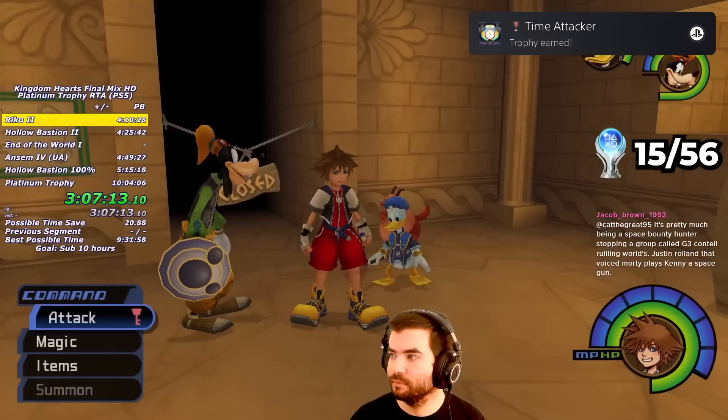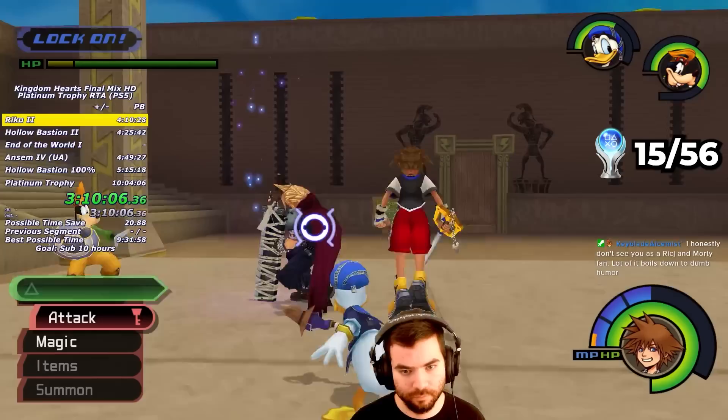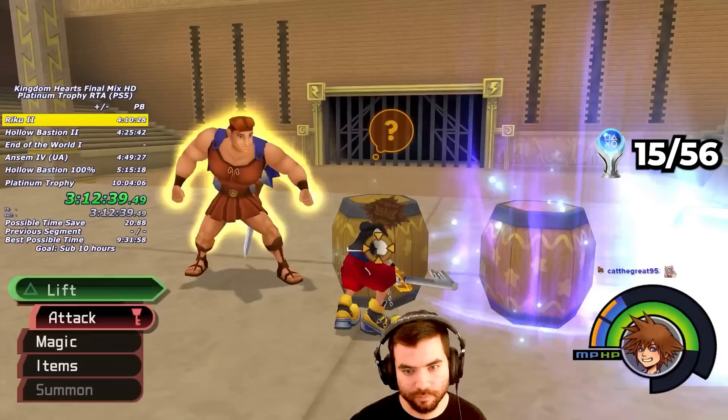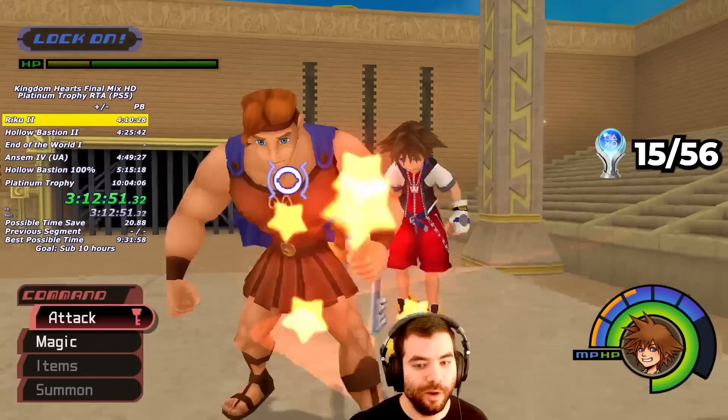It's finally time for the Hercules Cup. I re-equip EXP 0 for scaled-up damage. Most rounds are Blizzard spam, but for Cloud I try a simple air combo loop, only to be rudely interrupted by my party members who somehow survive throughout most of the fights. My Hercules fight isn't much better — you're supposed to loop him with damage storage Stop spells, but he immediately breaks out of my combos, so I have to fight him the slow way with air combos and dodging his various attacks. I probably lost 2-3 minutes in the Hercules Cup, so I'll need to make up some time later.